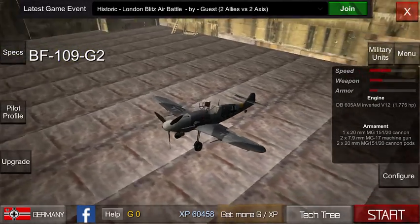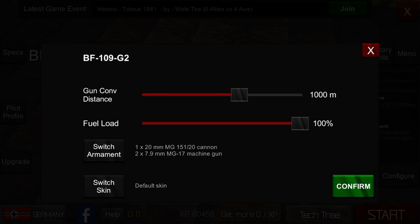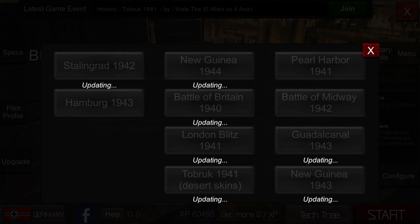So the G2 - we've got many variations. We've got the one with the standard bomb you get when you start off, we've got one with cannon pods, we've got one with four bombs, we've got one with just one bomb. But for the purpose of this video we'll be using the cannon pods only, as we'll just be teaching you how to Boom and Zoom. So we're going to go into historical.